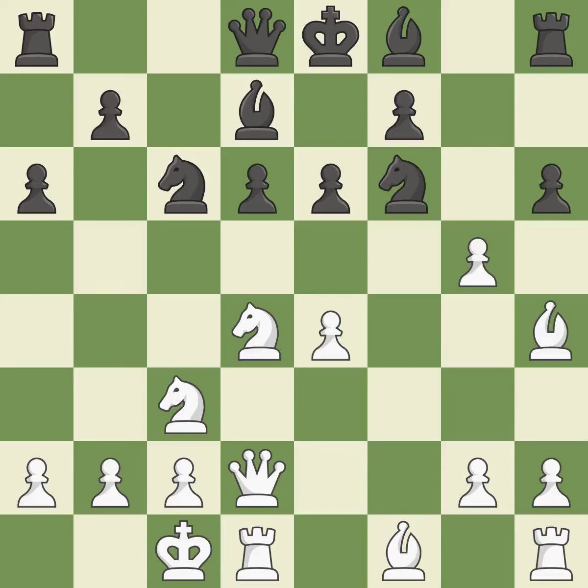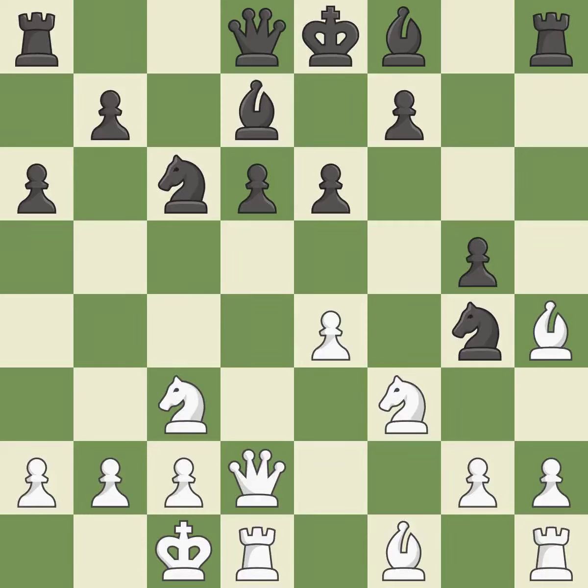Capturing that pawn wins material. The knight is now on a square that is more secure. This threatens to reveal an attack on a queen. It is the last book move. This exposes a bishop attack. This move puts the bishop on a safer square.